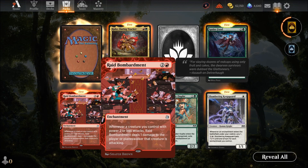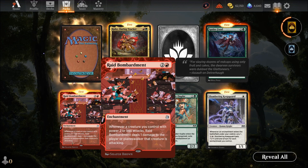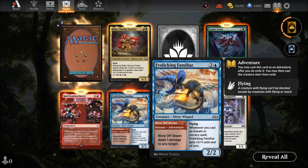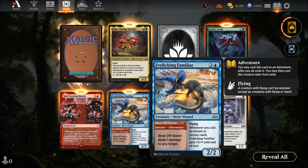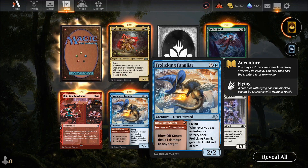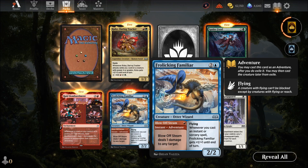Raid Bombardment — three mana: whenever a creature you control with two power or less deals combat damage, deal one damage — similar to that goblin deck mechanic. Frickle Familiar — three mana for a two-two. It deals one damage to any target, plus flight. Whenever you cast an instant or sorcery, it triggers. Specific to a red-blue deck but paying one mana to ping any target plus a two-two that becomes a three-three when you cast spells — not bad.